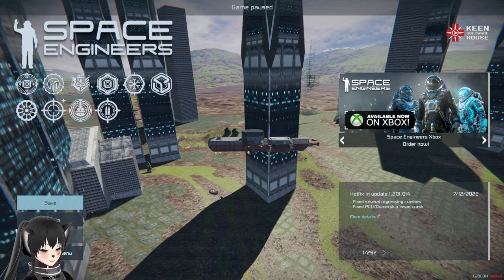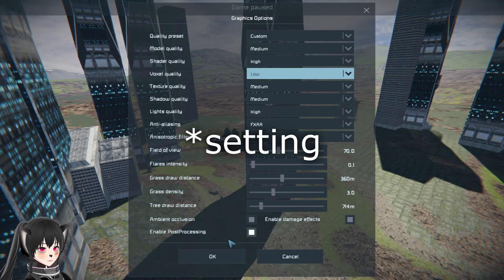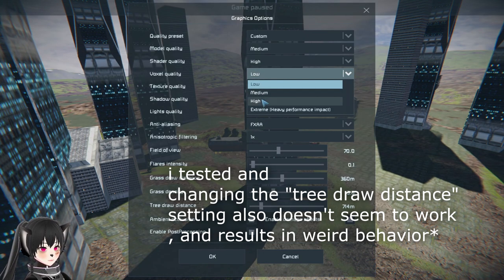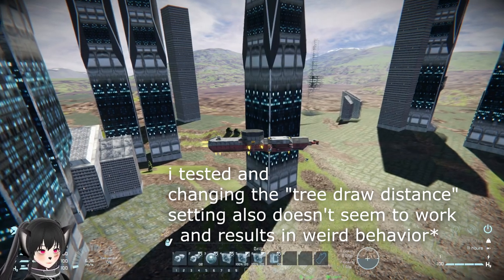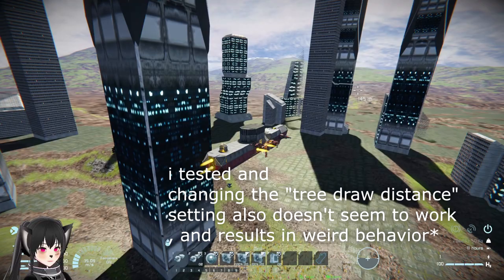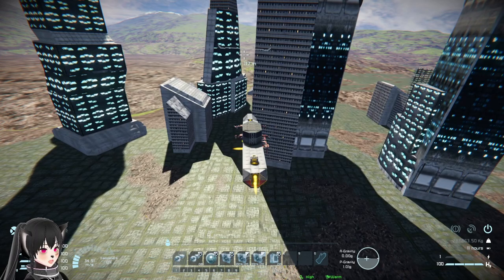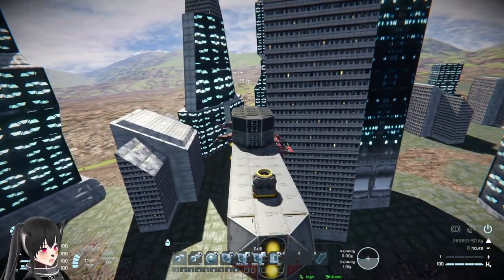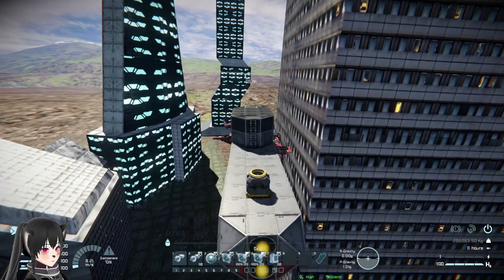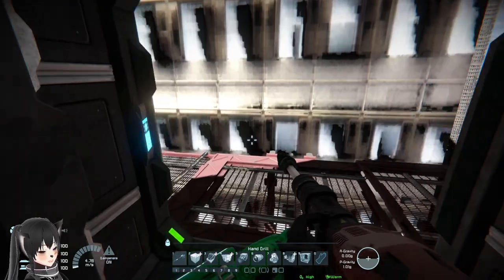It doesn't really seem to change anything. Your voxel settings don't really matter — low or extreme makes no difference. So if you want to use this mod, just keep in mind that the buildings might not be visible from far away. I'm gonna try something else — I'm gonna park close to one of the buildings and drill it to see what ore we get.